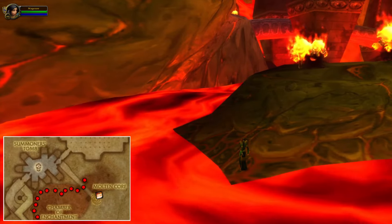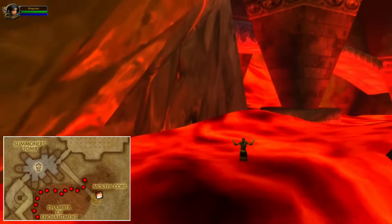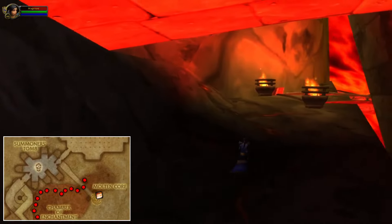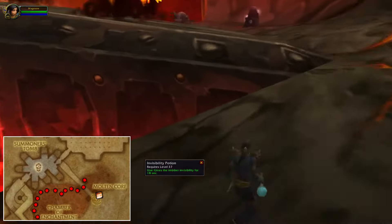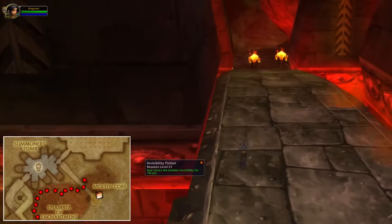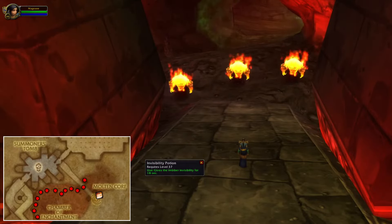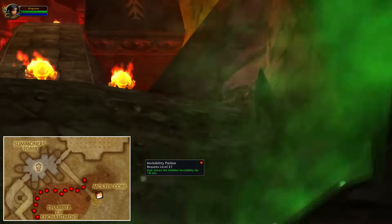Now you're almost done. Regen a bit of health before you jump back into the lava. You're pretty close to where we have to get to. By this point you can chill a little bit, regen some health, and then you will have to use an invisibility potion. Use the potion to skip the fire elementals. You will have to wait for another cooldown to skip the last pack, but once you have skipped these, you can also loot the Core Fragment.